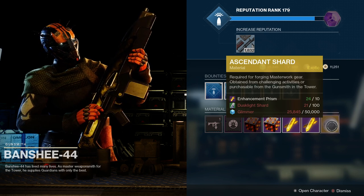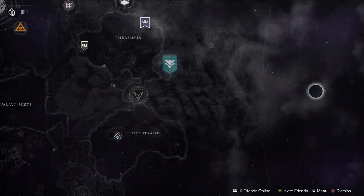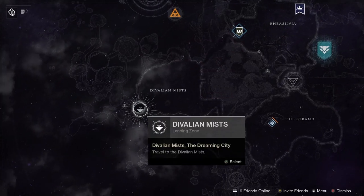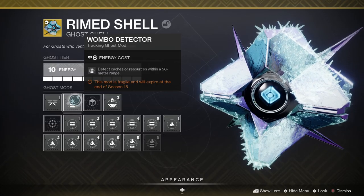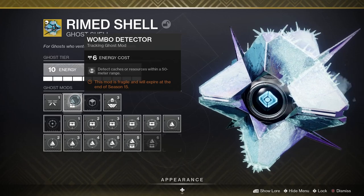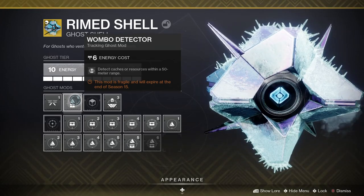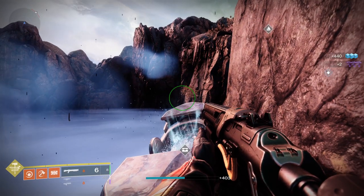Baryon Boughs are the planetary material found on the Dreaming City. Before you head down there, you want to prepare — specifically with your Ghost Shell. There's a mod on your Ghost called Wombo Detector that will help you detect caches and resources within a 50-meter range. Put this on your Ghost as it's really going to come in handy once you're in the Dreaming City.